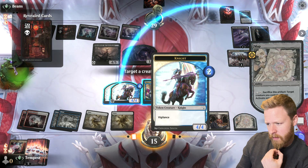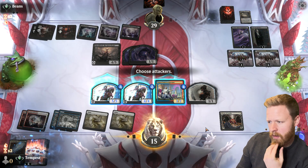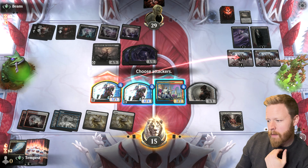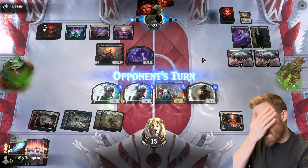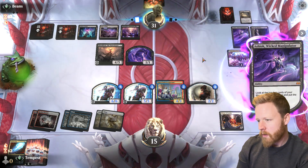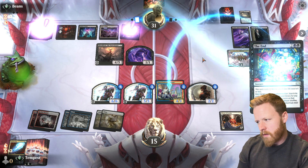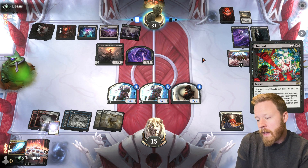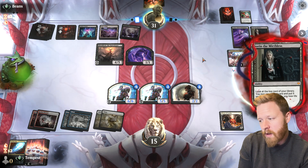Let's attack. Counterspell — I don't think I want that. I know he'll just chump block this. If he wants to trade his Shield he can. That was pretty bad — I totally forgot about the Field of Ruins. I don't know if it really changes my play much. So it draws a card, kills that, takes them all from our deck. The good thing is he can't really attack with his Shield right now.